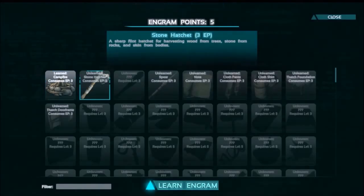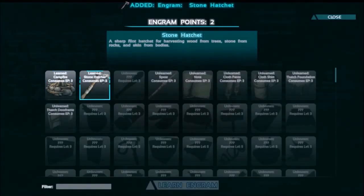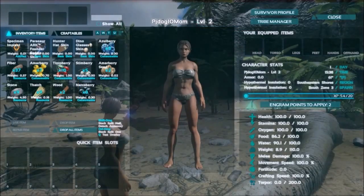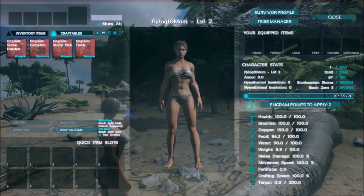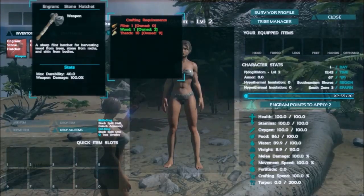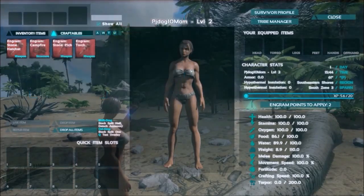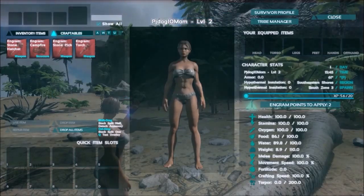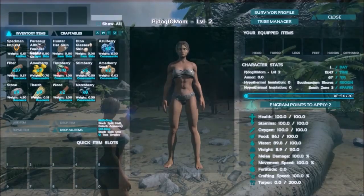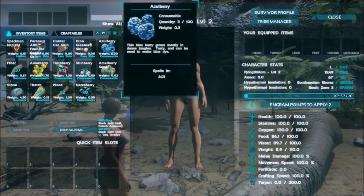A fire is a necessity, and so is a stone hatchet - I'm gonna need those two things for sure. I'll close the screen. Now these are my quick slots. I should be able to craft - but I still need flint and thatch, so I'll have to make sure I have that. I'm also going to need to eat stuff.